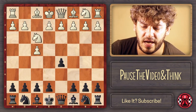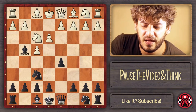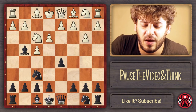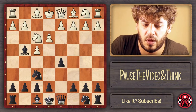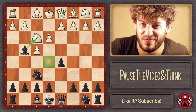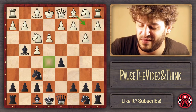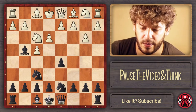The game followed Nf3, Nf6, e3, and Bg4. Romanishin played b3 — quite typical, they're going to fianchetto the bishop. Now I said that someday I want Black to play e5, which is exactly what Kasparov did in this game. Pinning the knight on f3 is one of the first steps for that — removing the knight's control of the e5 square.